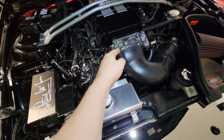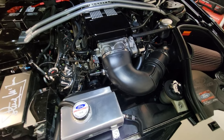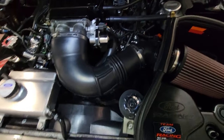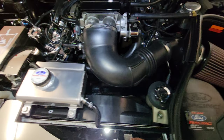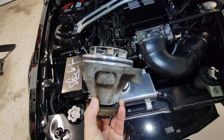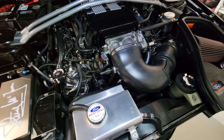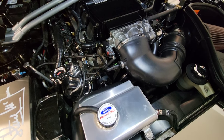Another common failure is the throttle body getting stuck — that's usually just a cleaning or a sensor replacement. The mass air flow sensor will go bad many times as well. Another common problem is the water pump. The water pump has a seepage hole and you'll know it's leaking when you find it. You'll have to replace the water pump — pretty easy job, just a pain to get to.